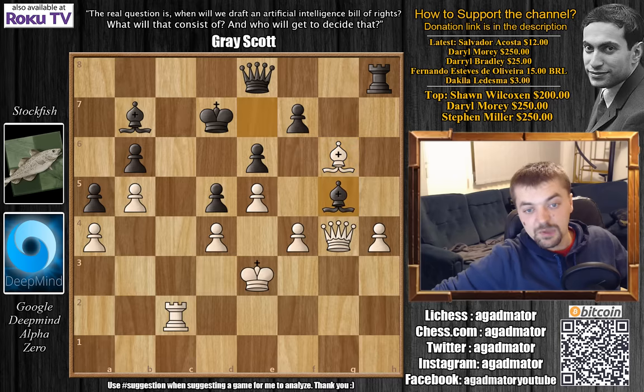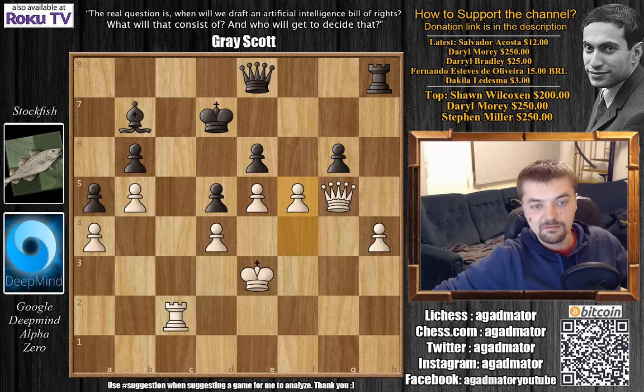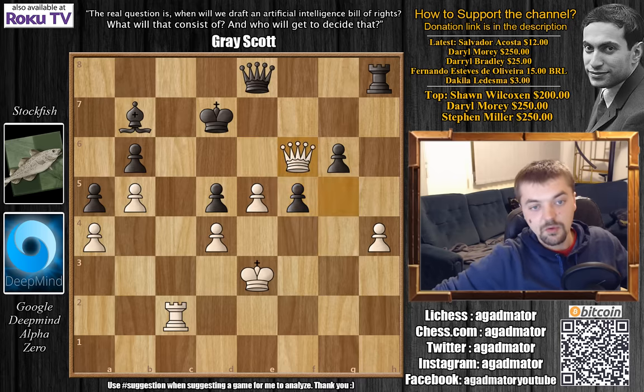So instead, after Bishop captures on G6, Bishop captures on G5 was played. Queen captures on G5, and now F captures on G6. You might ask yourself: where's the compensation for the piece? Here is Alpha's idea — F5. This is beautiful. If you play E captures on F5, Queen to F6, and you're in a lot of trouble. There's a threat of Queen to D6 checkmate. And after Queen to F8 stopping this, Queen captures on B6 now.